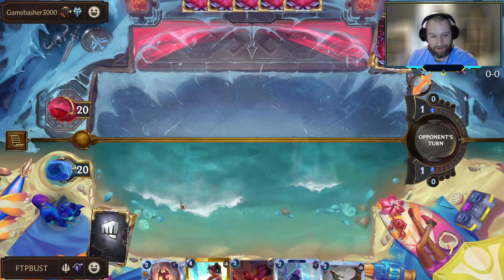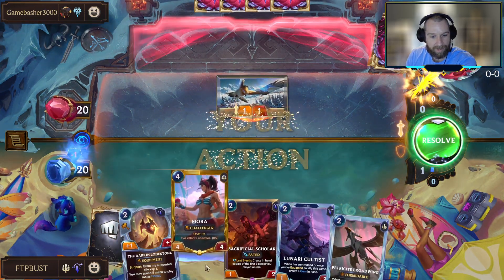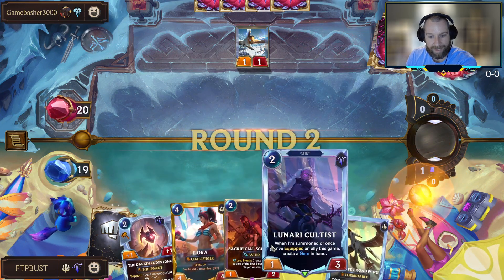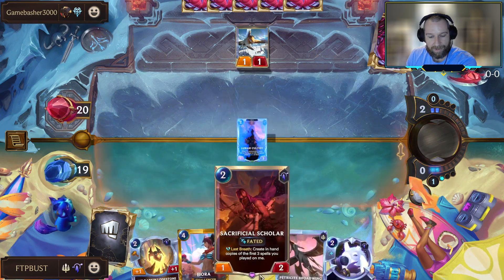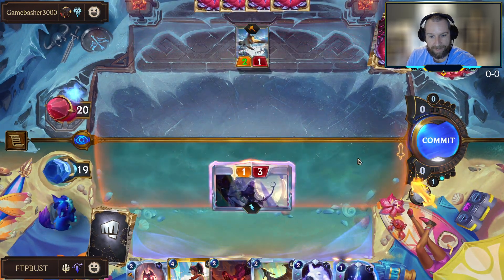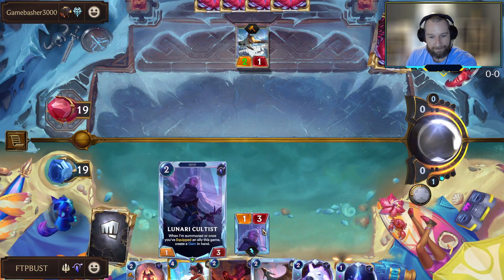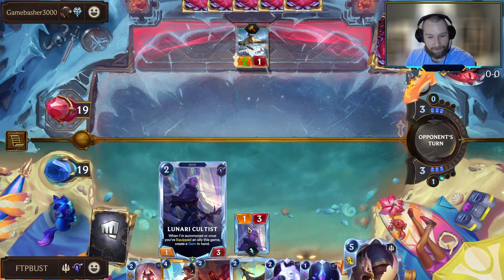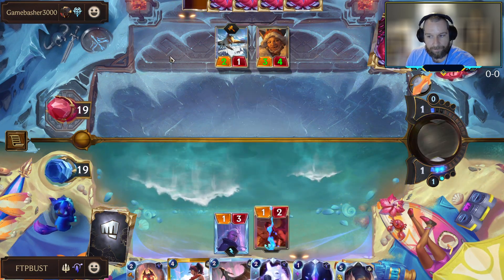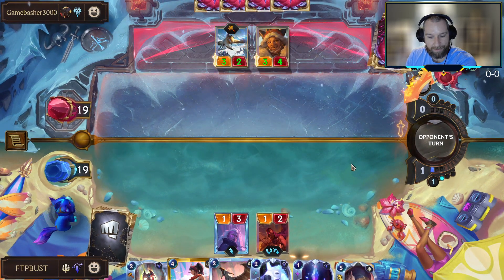Reasonable start — we got our Scholar and our Cultist. We mulliganed into an equipment in the Darkened Lodestone. The Darkened Lodestone is a little bit more important as we use the Sacrificial Scholar, since we aren't really guaranteed to have gems as early as we'd like. Having a direct target we can put on the Scholar starting on turn three helps make up for it if the Cultist didn't show up. You also get access to Mountain Goat now that we're in Eternal. I think Lunari Cultist is probably just better — I like the opportunity for this to generate more targets.